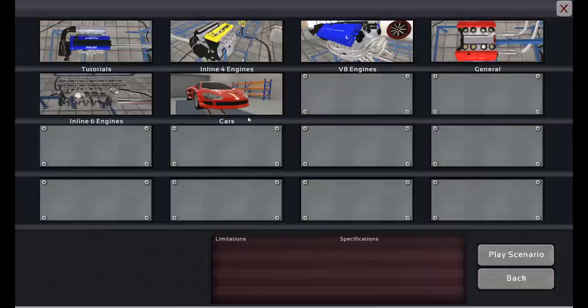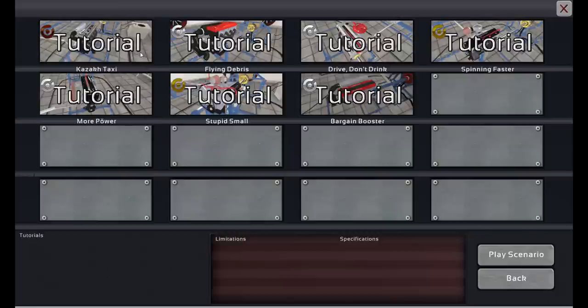There are about six different things you could choose from in scenarios, most of which are about engines, and one is building a whole car. I want to go to the tutorials first because if you don't know much about piston engines, it's really important how the game teaches you. They did a decent job — I came into this not knowing much about piston engines at all. I've got an RX-7 and RX-8 — those don't have pistons, they've got rotors, 13Bs. So I came in really not knowing much about piston engines.